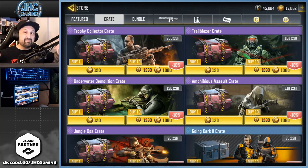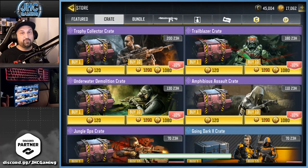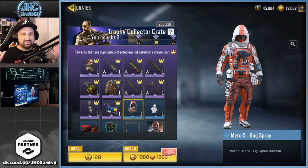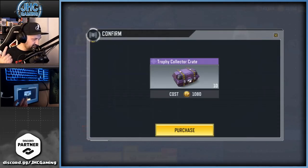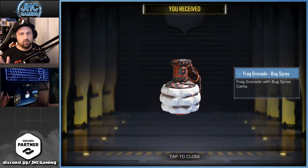Before we start, make sure you smash that like if you enjoyed these crate opening videos and subscribe for daily COD Mobile videos. We're at 96k as I'm recording this - going for 100k. If we can do it before Halloween that would be awesome. We're gonna click on that Merc 5 before we touch anything - some guys say it brings good luck if you click the thing you want most before opening boxes. I'm not that superstitious but let's do it.